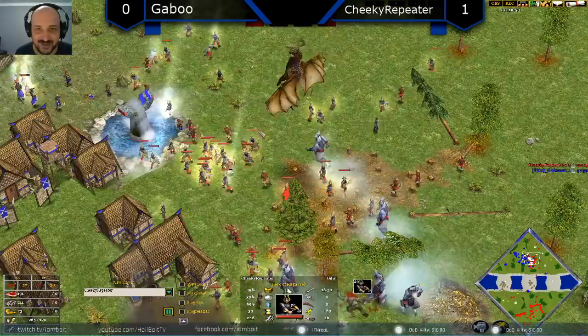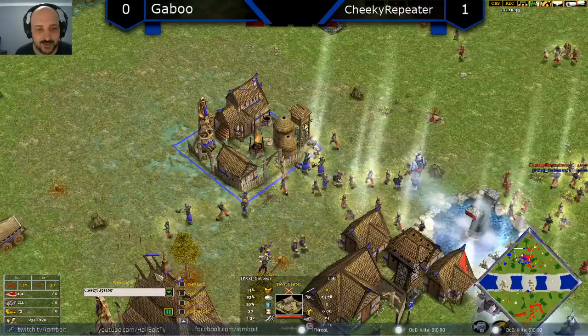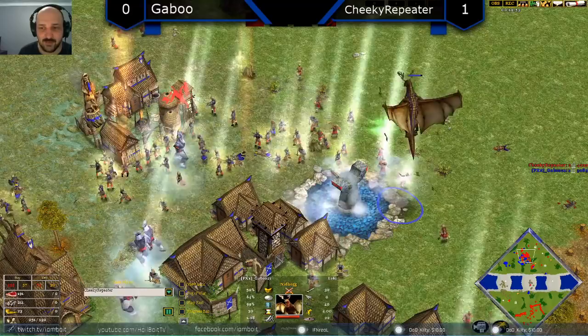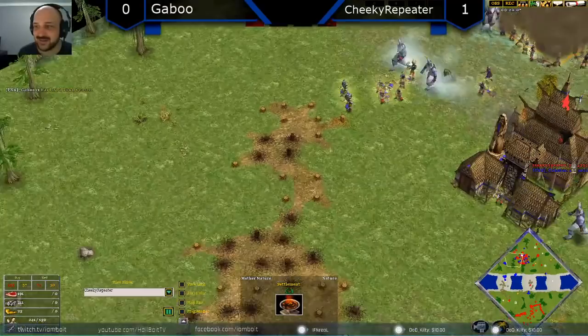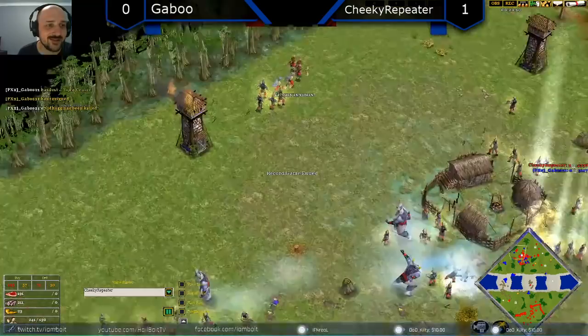Gaboo is stuck at 115 pop — how's he ever going to get an army to fight this? He's got so many resources in the bank, just too many units. 102 population down to 93, going down to 27 — there's just no way. No gold left for Gaboo either, so he's only got what he has in the bank. The lone throwing axeman is throwing axes at the Nidhogg. Cheeky Repeater can kind of just ignore this Nidhogg at this point. He's going for the town center — should probably right-click the Nidhogg with all his throwing axemen. All the town centers are down for Gaboo. There's the tap out — GG! Well played by Cheeky Repeater, two wins for him now.